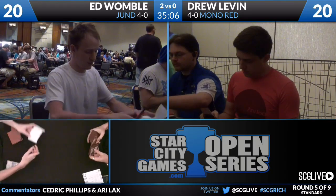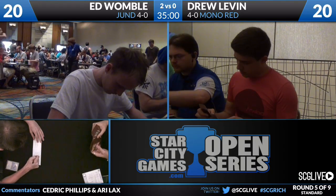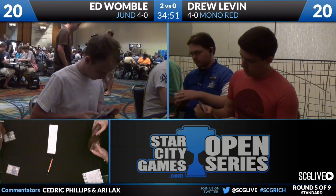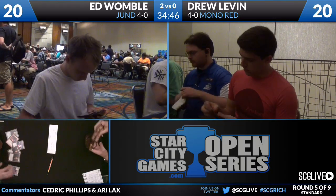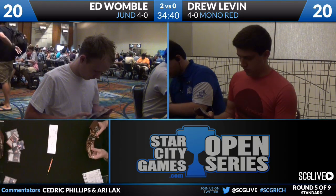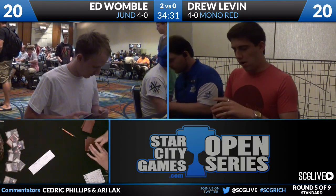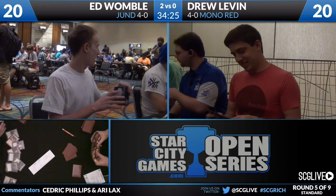Levin does not look very happy about that — I would not be very happy losing that game either. Ed Womble is going to win the match two games to zero. Jund defeats Mono Red, where Drew keeps a perfectly reasonable hand — almost like a perfect hand after sideboard — but does not draw any of his Mutavaults, just all Mountains. He draws a Burning Earth, no creatures, first three creatures are taken care of, and that's it. Two Duresses and a Curse of Death's Hold came in. Womble was very aware that Burning Earth would hurt him. That's a frustrating loss — game one Drew's keep was not very good, didn't get to interact the way he wanted to.